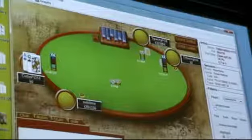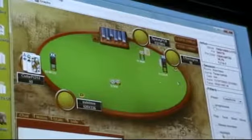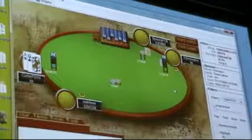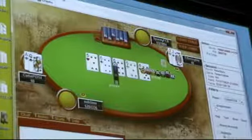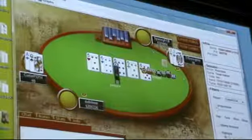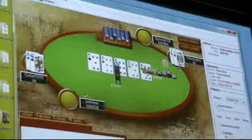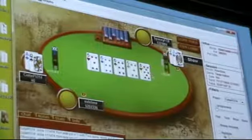I fold ace-queen offsuit — that's way too good. I may be calling ace-ten offsuit here, even ace-nine offsuit. Ace-eight is a bit borderline on the bubble, but ace-queen offsuit is definitely good enough. As you can see, he has a good hand and he's not risking that much. But he's still going to shove ace-two suited, king-nine suited — he might not shove as wide as king-nine offsuit or king-eight offsuit, but he's still shoving pretty wide. In general in a bubble situation you can tighten up a bit.